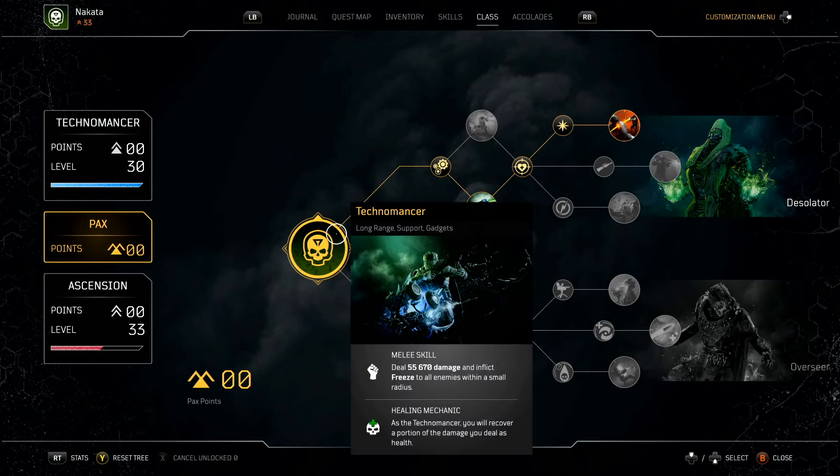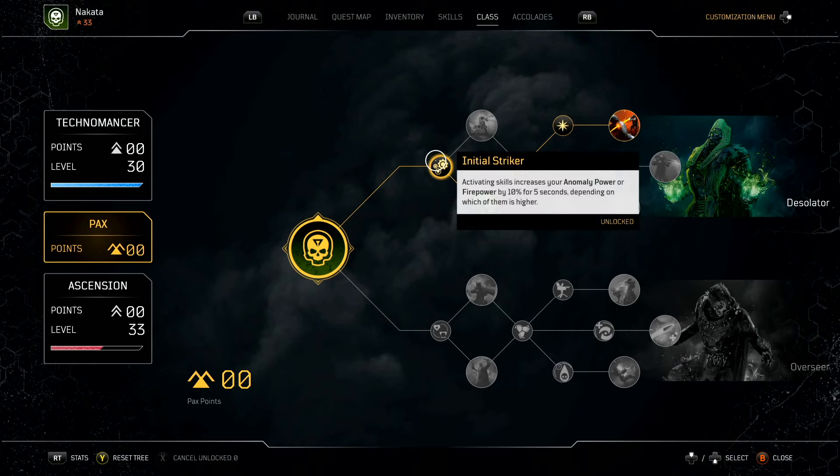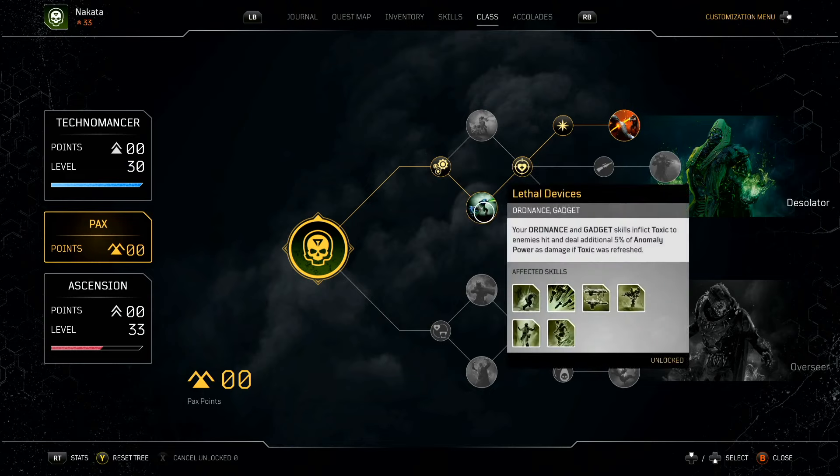In the class tree, I have Initial Striker — gives anomaly power or firepower, whichever is higher; anomaly will be higher here, so 10% for five seconds. Lethal Devices is important: activating any ordinance or gadget skill inflicts toxic on enemies hit and deals additional 5% anomaly power as damage if toxic is refreshed. This means Cold Snap and turrets will apply toxic to everything. Painkiller — damaging an enemy grants 2% health regeneration for three seconds, stacking twice, just for sustain.